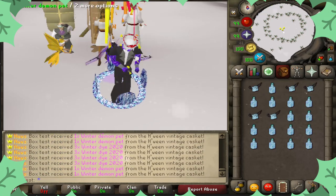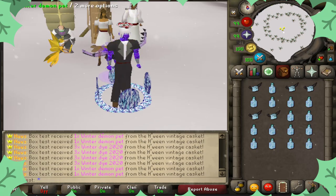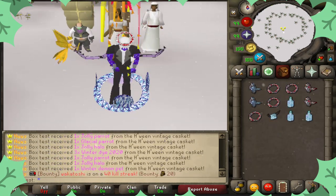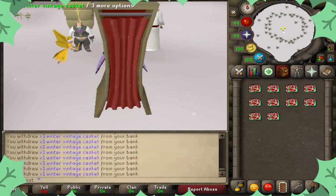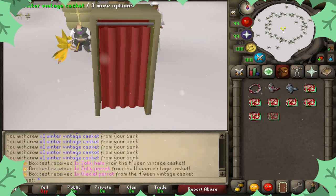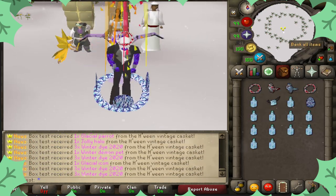We got five demons there. Ten more of these bad boys — winter vintage casket, only a demon that one. Another branch — I'll always take a branch. I'm really curious how much we're going to end up with in the end here.